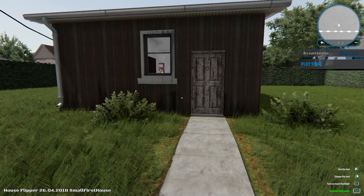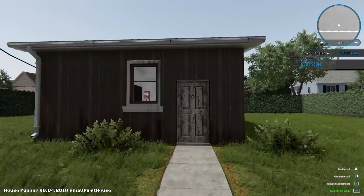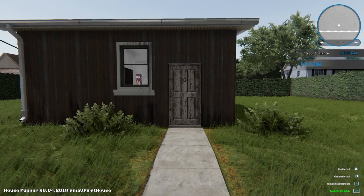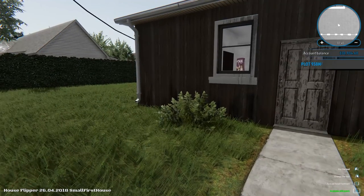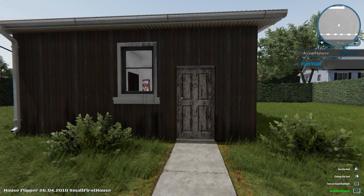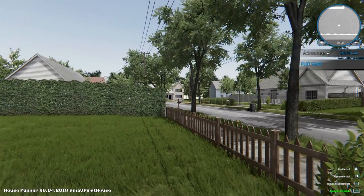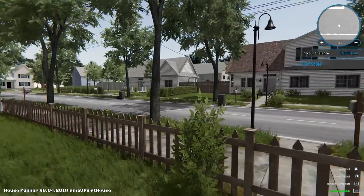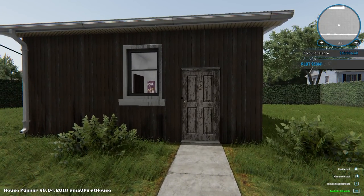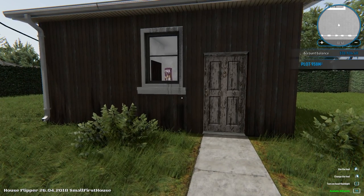We're back with more House Flipper, but today things are substantially different. The developer got with me and sent me the pre-release version, so we are checking out the pre-release version right now. It's going to be coming out on Steam in a little bit — I'll have links in the description below. We played this game for a while and it has gone through some freaking changes, and it is looking really good. I'm really surprised at how good the game is. A lot of stuff has changed compared to the beta — they shoved all the changes in one chunk.